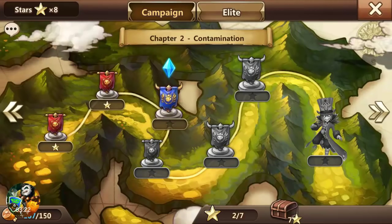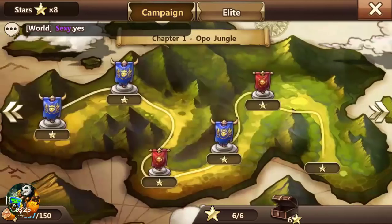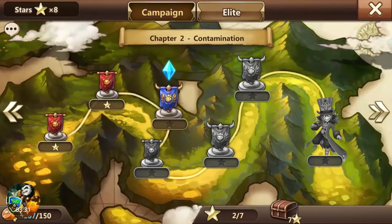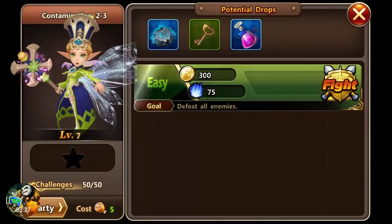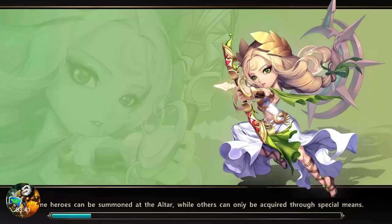Basically once you pass a map you get a star on it, and once you complete a star you get to open a chest. I've already collected that one so we're going to go through this and show you the gameplay. This tells you your potential drops at the top and it's only going to cost five energy.